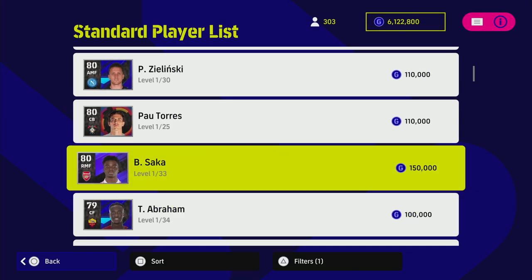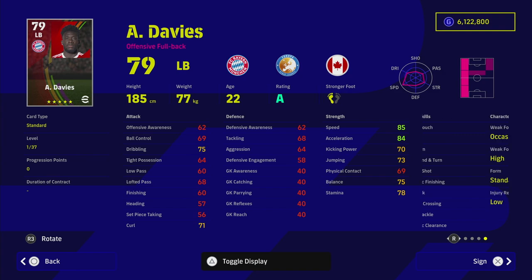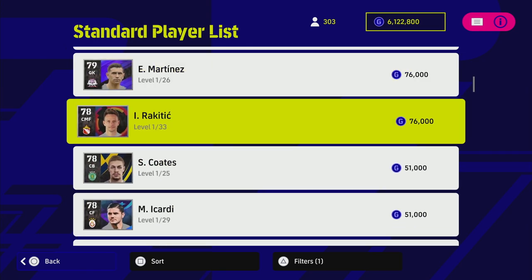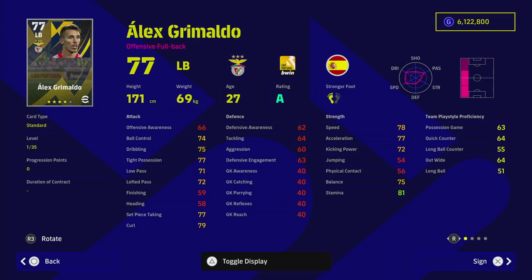I would also recommend Saka if you haven't tried him before — he's a really good winger. He can play left back as well; a lot of people used to play him left back in eFootball 22. He also has unwavering form. I would also recommend Davies — if you have any version of his card, he is a monster when he's on form. Also Grimaldo — if you have him, I really like him and definitely think he's worth popping into your squad.